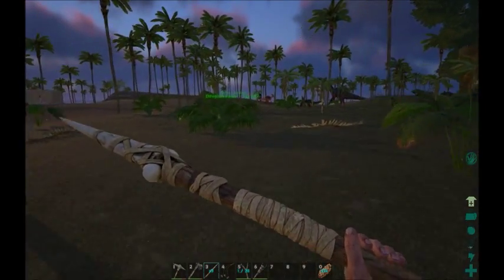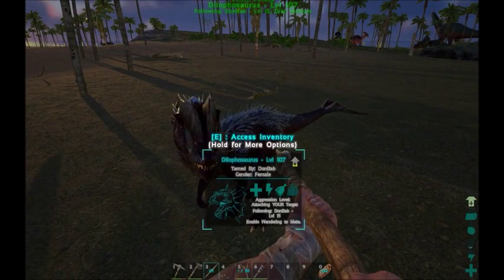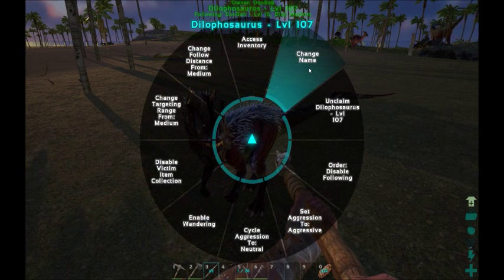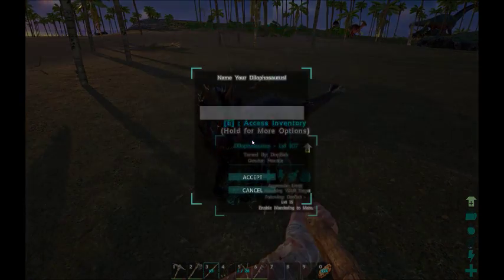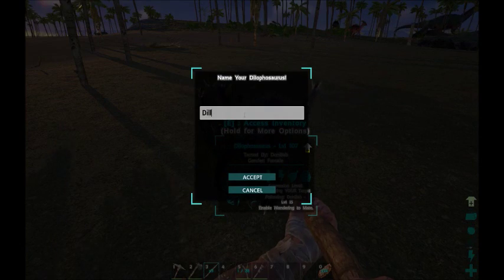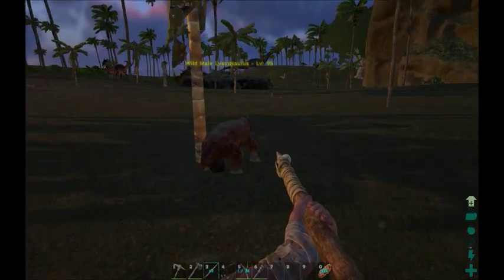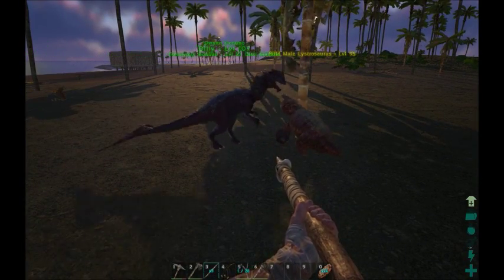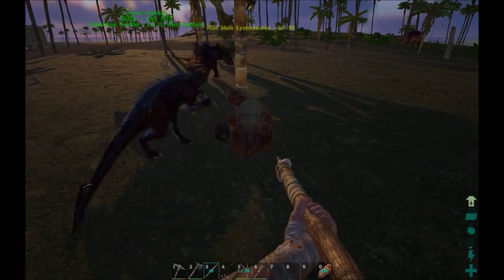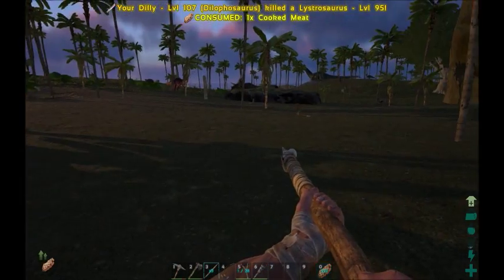We're going to come over here, set you to follow. We're going to hold E to access the more options. You tamed out at a level 107 — nice! Change name. Dilly is the Dilophosaurus name. What I can do with these guys is smack something and she'll attack and kill it. Level 95 Lystrosaurus — that would take forever to tame. What did you do with the body? Let's get over here and level 14 — nice.